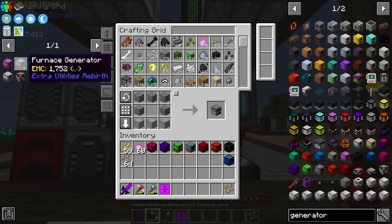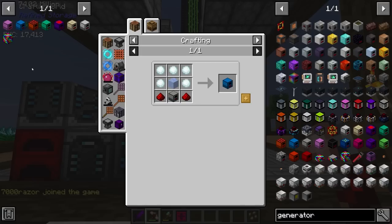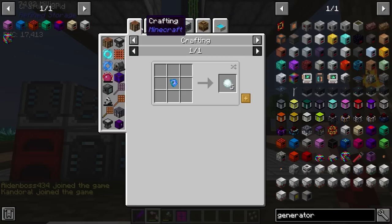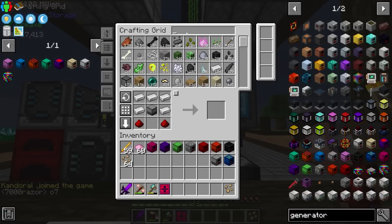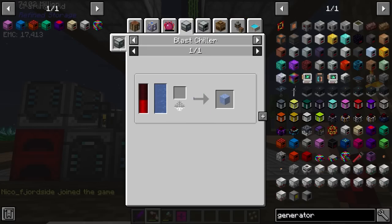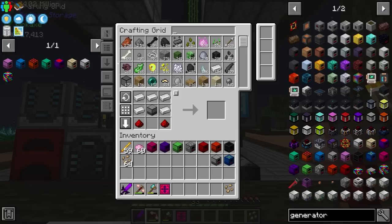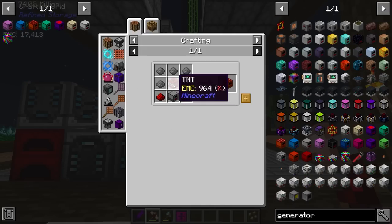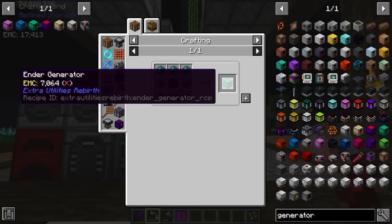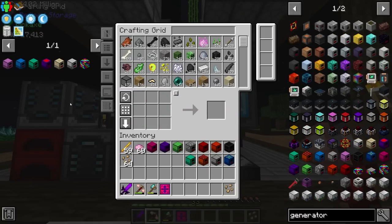The frosty generator requires snowballs and ice, plus a frozen coal. Snowballs we can make with a blast chiller and a ball cast. Ice we can make with ice essence or with a blast chiller and water — we'll put that on the back burner for now. TNT is easy: we need TNT and gunpowder along with a standard furnace generator. The TNT generator is done — it just eats TNT and produces power. The ender generator takes enderpearls and produces power.